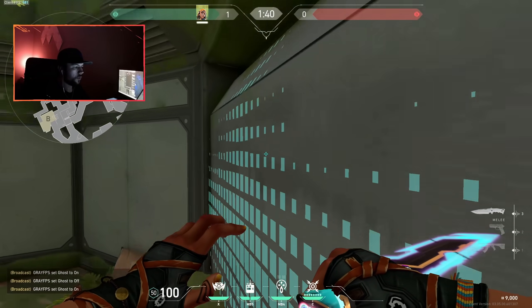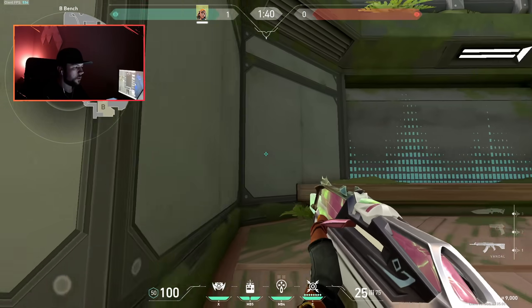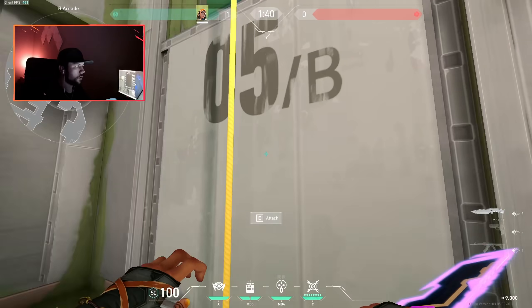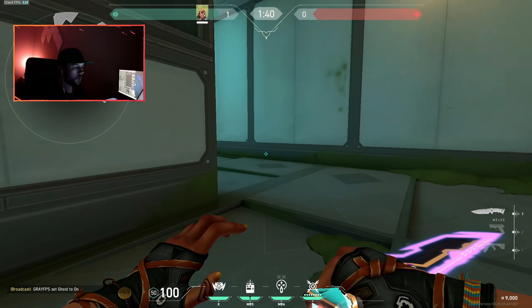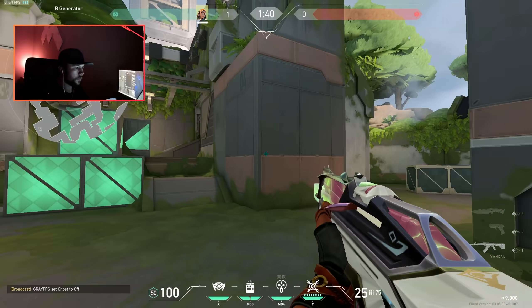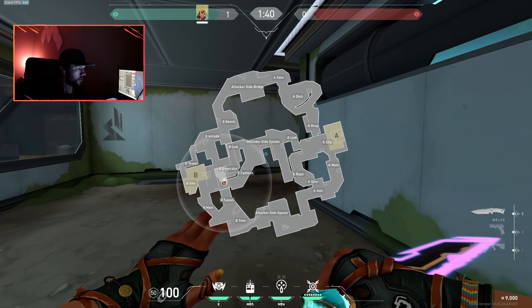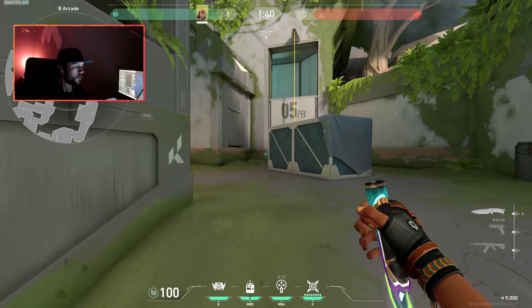If you're over on attack side and splitting B, this is kind of how it looks. You can go up tower, or you can go around here. Instead of going that way, you can also go under - I think this is just called Tunnel. This is another route that I think will be really good for Cypher lurks or similar.